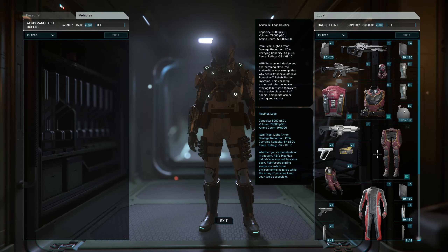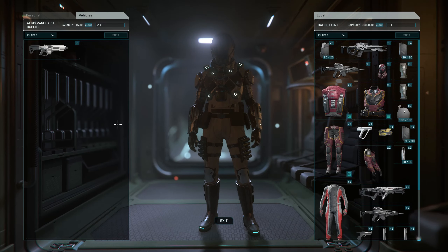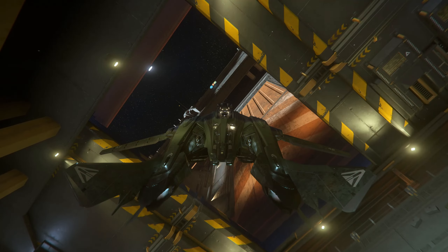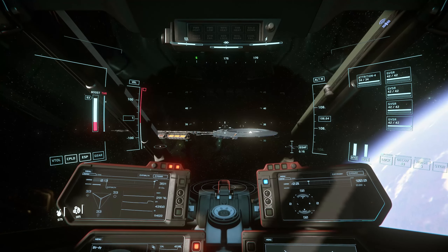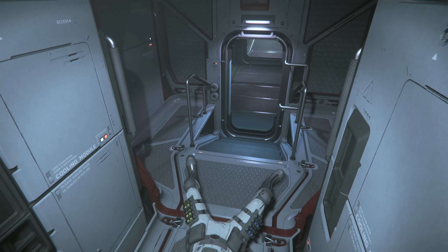There is one really simple way to get it. You get yourself a ship that you can access the inventory with, preferably something like the Avenger Titan. You drop in there a gun, a piece of armor, whatever you wish. You leave the port with your ship around 10 to 20 kilometers, step out of the pilot's seat, and then kill yourself with Backspace. Preferably you want to have the medical bed at the station you got your ship from, or it will be a long ride.